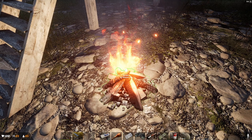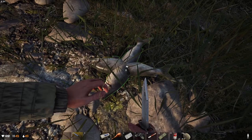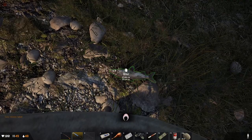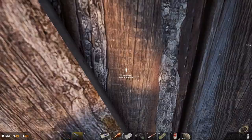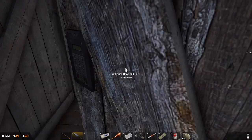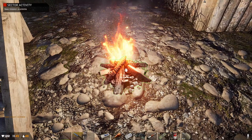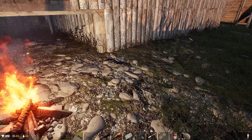There's one cooked duck meat. I'm going to let the other one burn so you can see what happens. Burnt food dehydrates you a lot, so you really don't want to be eating it. I'll also cut up the fish and cook those as well. And there — it's burned. Burnt duck meat confirmed. Now we'll put in the fish and cook those up while I show you the effects of the burnt duck on your water.